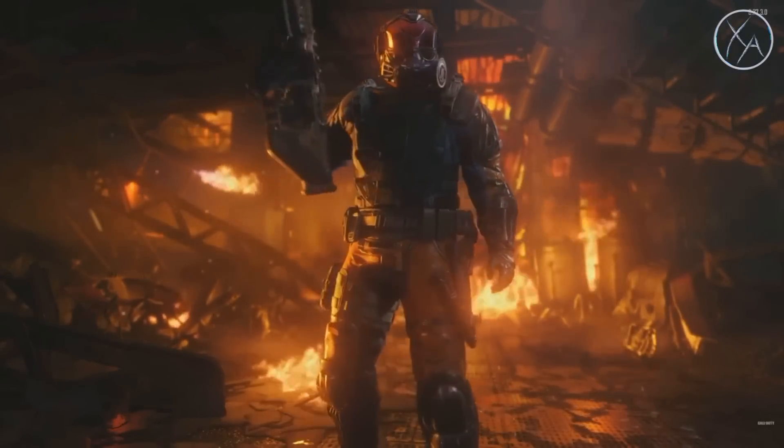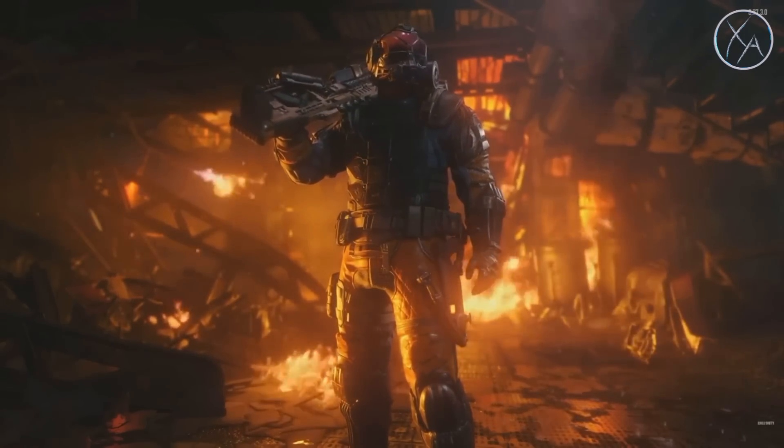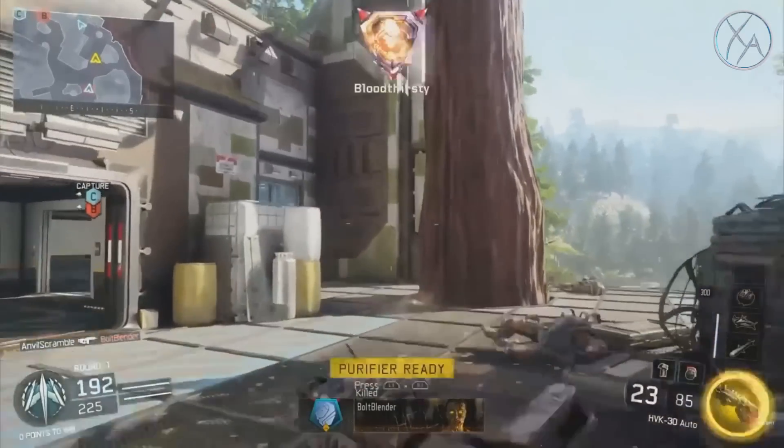Let's have a look at the ninth specialist character, and this character is called Firebreak. This character's power weapon is the Purifier, which is essentially just a flamethrower. This seems to be very powerful up close.